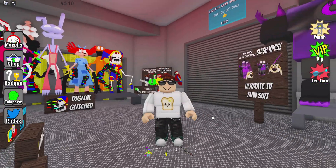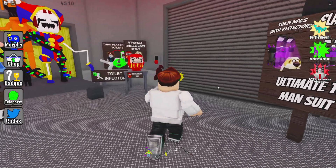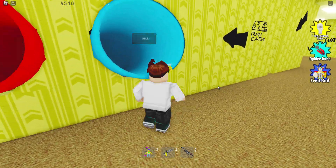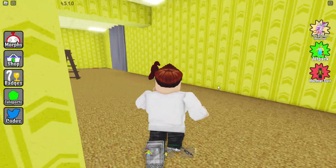Hey, what's going on everybody, welcome back to another video. I hope you're doing okay. It is that time again to go find some morphs in the back rooms. First things first, let's go down the slide. We're gonna go to the core room. Red or blue? I'm pretty sure it was red yesterday, so it's gotta be blue. Can't believe we actually did it — didn't get hurt.